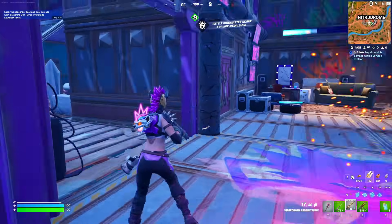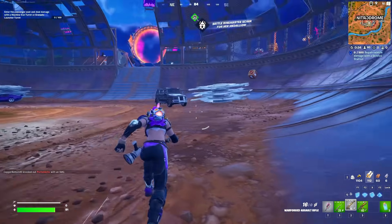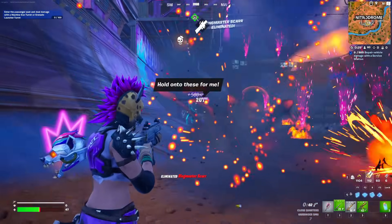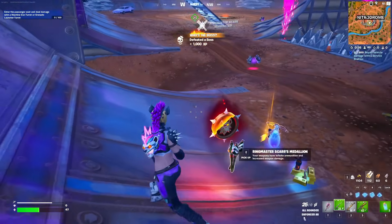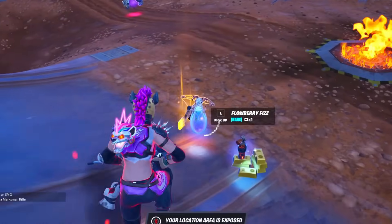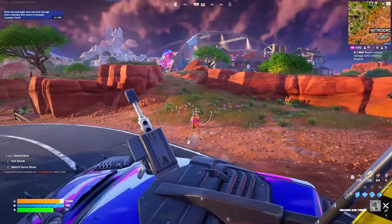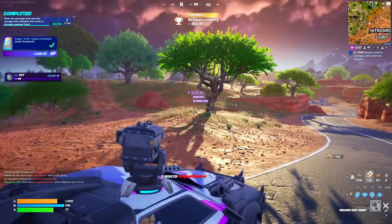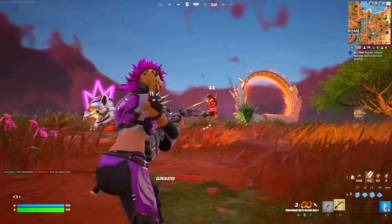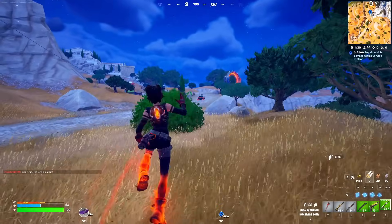At the center of the map, boss Ringmaster Scar dropped a mythic item similar to Megalodon's but could also throw dynamite. Her medallion gave you infinite ammo, and through the medallion you could access her mythic car with awesome turrets, though Fortnite later nerfed them.